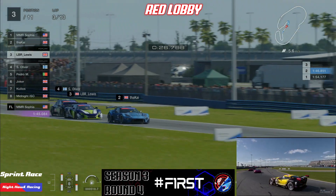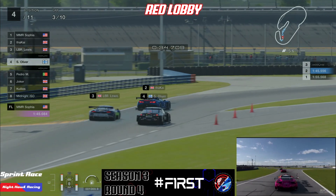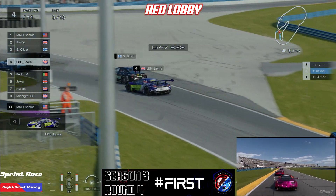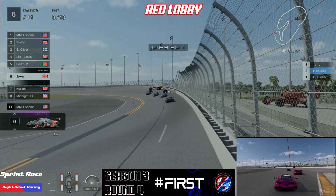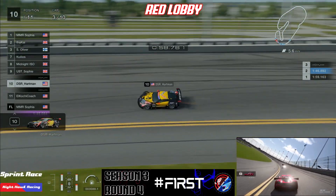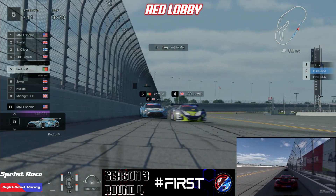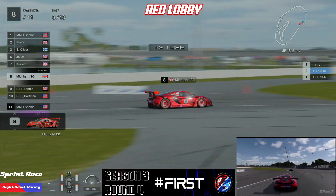Looking at the battle for second, KD Kai, LB Lewis and Swizzy are fighting hard, with KD Kai getting his elbows out ever so slightly. Swizzy looks to the inside of LB Lewis and makes that move look quite simple. Swizzy started from 11th in this race and is already up into third on lap three. He wants to make a move on KD Kai sooner rather than later as he tucks up right behind Kai's Corvette. We all know Swizzy doesn't like to wait long — he always manages to find a way through into the top three and potentially the top step of the podium.